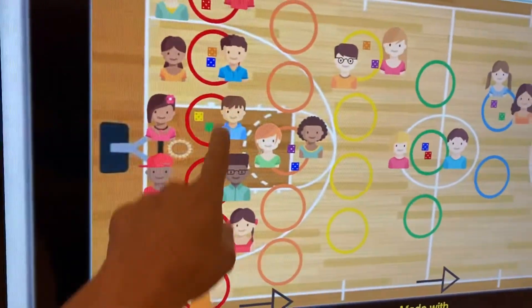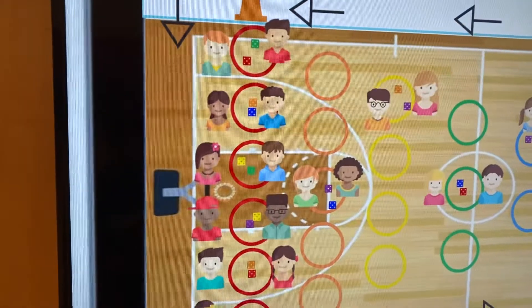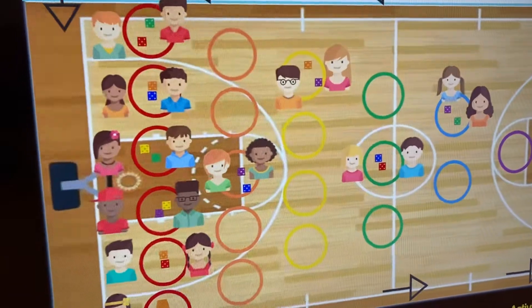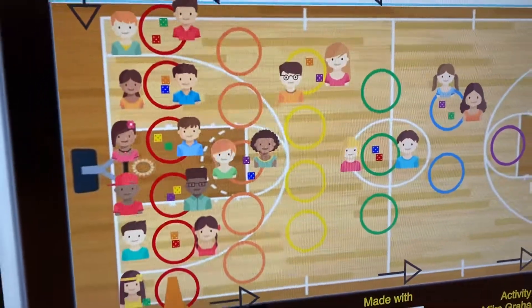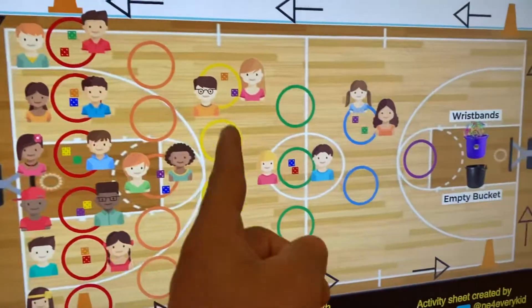They're going to roll their dice to see if they get the bigger number. If they do have the bigger number, they get to take their opponent's popsicle stick and move up to the next level. They'll challenge somebody new, roll the dice, and if they have the bigger number, they win. They take their stick and move up to the next level. Continue to roll.